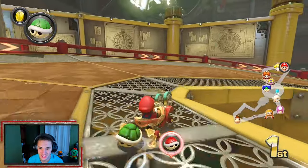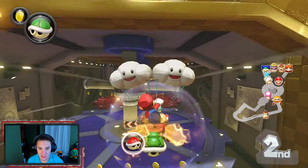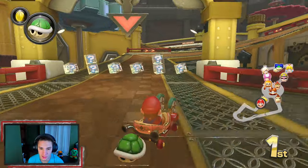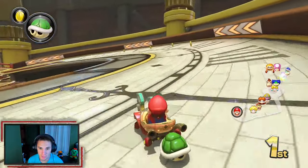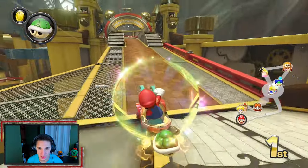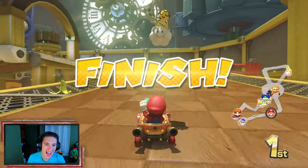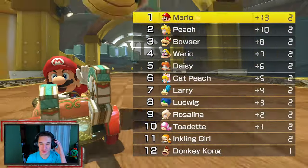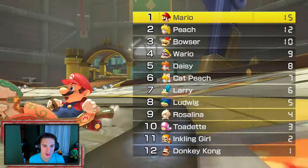Red shells coming at me - get out of here! There's a guy right on my tail but we're just gonna play through it. He missed! Let's go - Mario number one! We get first place in the first race, though we just got hit by a bomb right at the end.